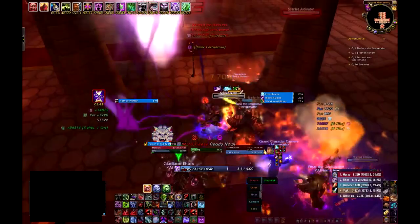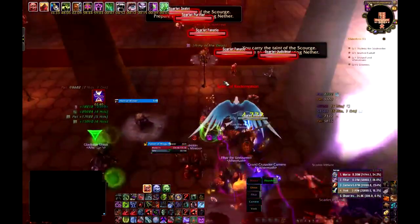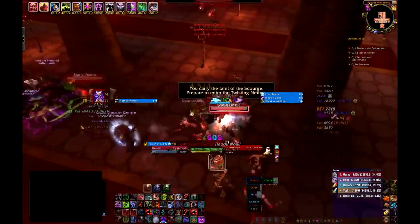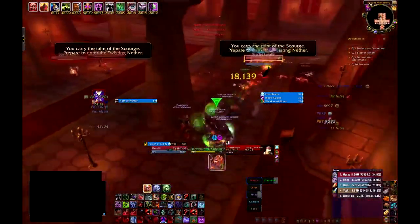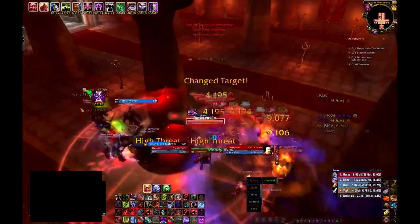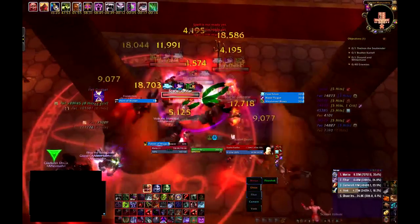This next pull is much like before where we're trying to LOS it around the pillar. I'm using Army of the Dead to mitigate some of the damage that these mobs will do. Again, the LOS doesn't quite go as planned as people go to different pillars, but with the army there it doesn't really matter — they're clumped enough and they're not really hurting anybody.